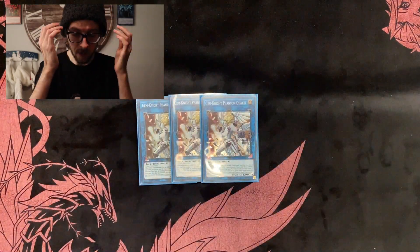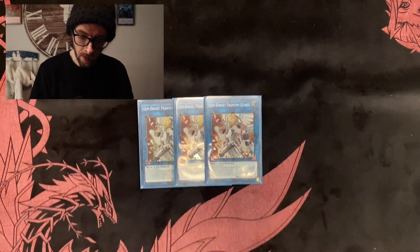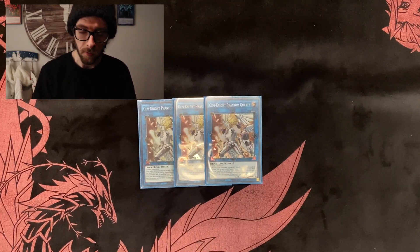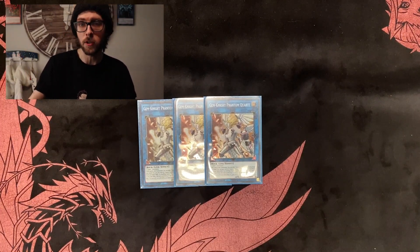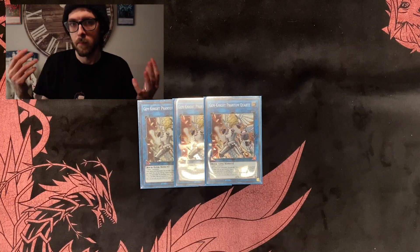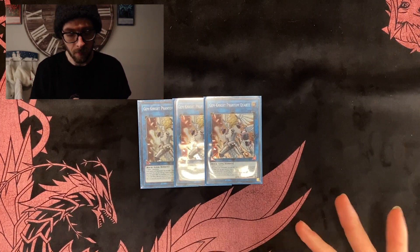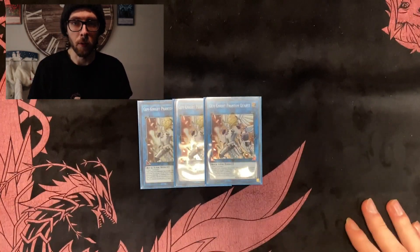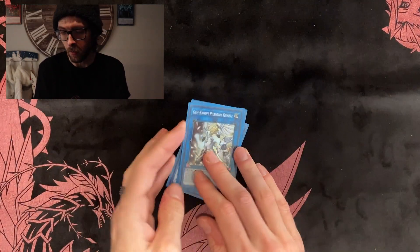Now for the extra deck — probably one of the most important cards is their link monster, Gem Knight Phantom Quartz. It's a Link 2 that requires two Gem monsters, so you can use Gem Armadillo with it. When it's link summoned, you can add one Gem Knight card to your hand — again, you can search out the fusion spell. And then you can pay 1000 life points to fusion summon one Gem Knight fusion monster from your extra deck by sending materials that are either banished or in your graveyard back to your deck. That's absolutely broken. With Absorb Fusion, the only hindrance is that it's once per turn, but that's reasonable given modern restrictions. Don't run any less than three.